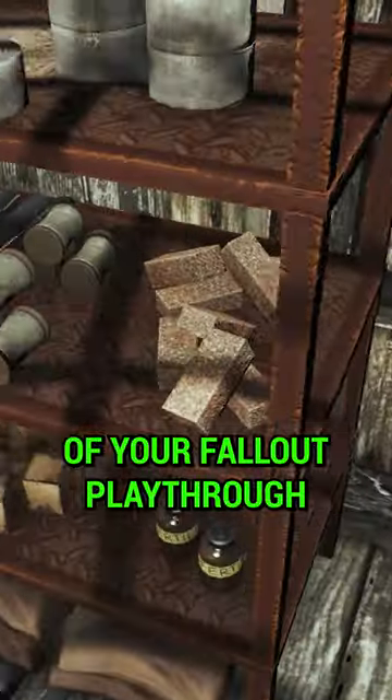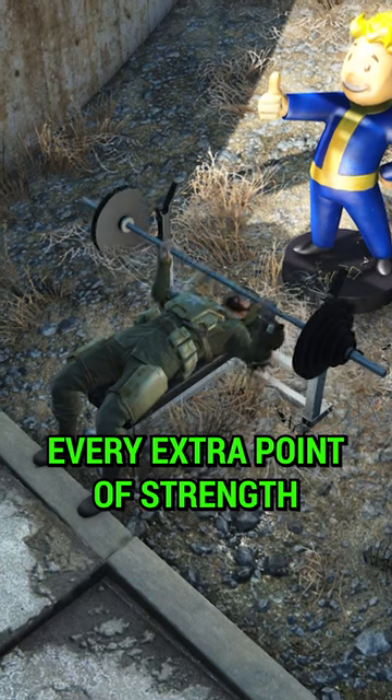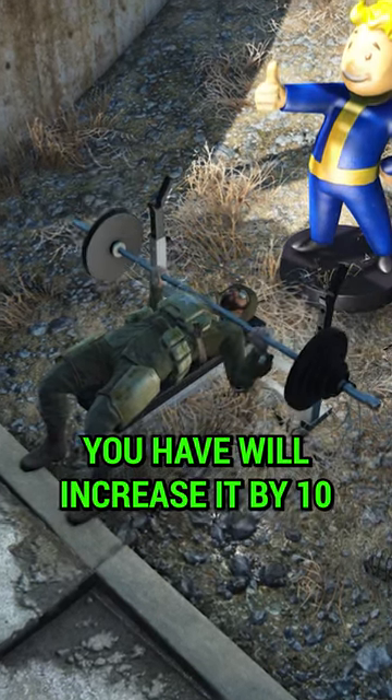Carry weight is a vital part of your Fallout playthrough and here's how you can increase it. Firstly, every extra point of strength you have will increase it by 10.